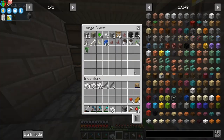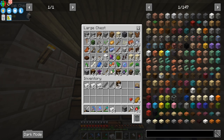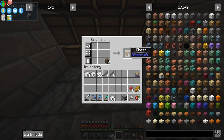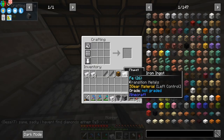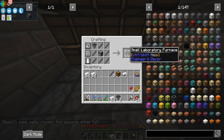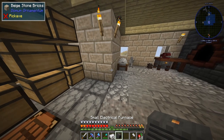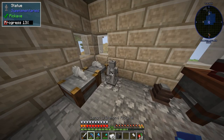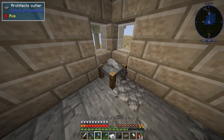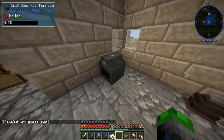I moved all our furnaces into the ground just to save some room and make it feel a little better in here. I need to take the spruce chest, turn it into a normal chest, and then I believe we need three of these — like so. Beautiful. Now we can make the small laboratory furnace and then the small electrical furnace. I also found this statue while I was out exploring.